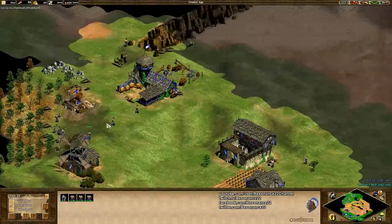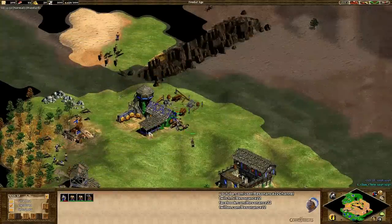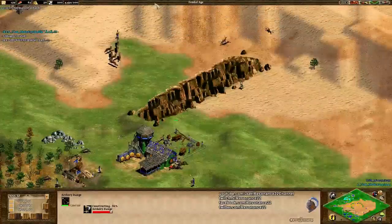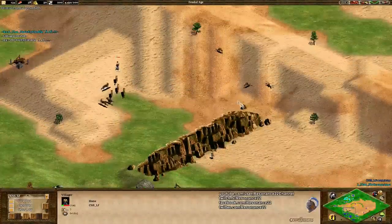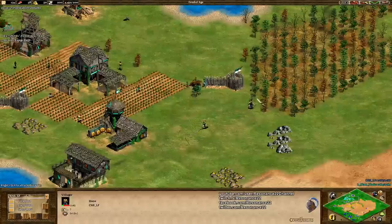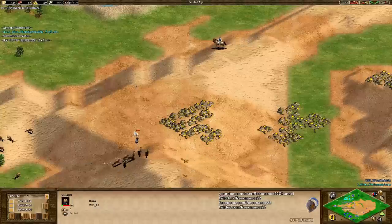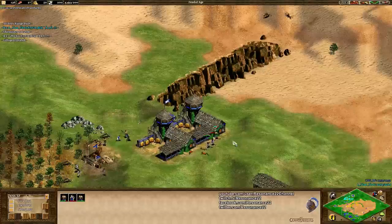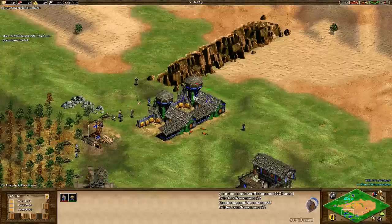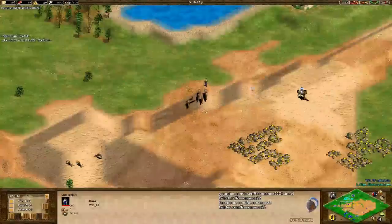Idle villagers everywhere, wolves coming from all sides of the map. He's going to respond really appropriately — this is the solution: you take one of your villagers, send them on a long march across the map, and sacrifice them to lure the wolves away, because the wolves will keep following that villager as long as they see it. This way he can get those wolves out of his economy as fast as possible. There wasn't actually too much eco damage — there was quite a bit of idle time, but he only lost one villager. Some really good micro here from Halen; he manages to keep most of his economy alive.